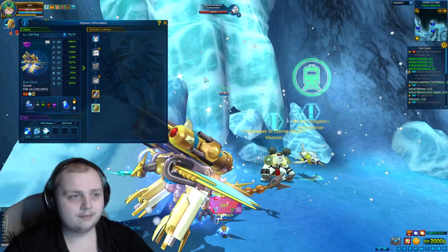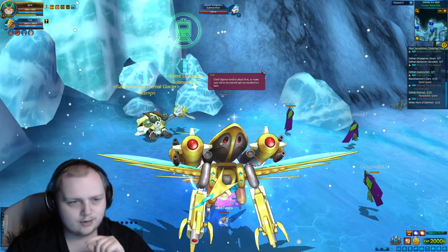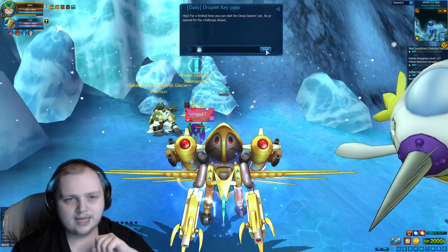We have a hit rate of 5,200, defense of 2,500, block of 87 as always, and 202 evasion. That's the Digimon so far — pretty decent. There's also something behind me: an event dungeon where you can get the Deep Savers title. It boosts the attribute damage of DS Digimon — plus 200 attack and plus 1,000 HP for this entire line. This title will be nerfed after the event, so use it while it's strong.